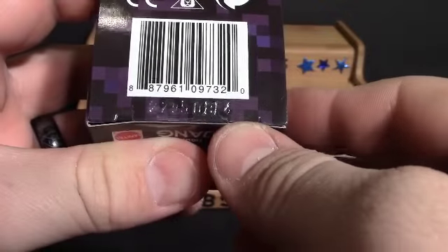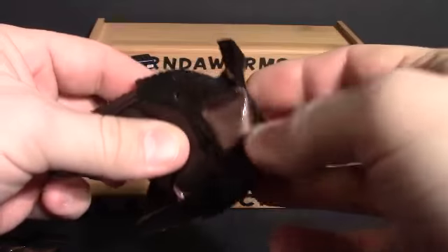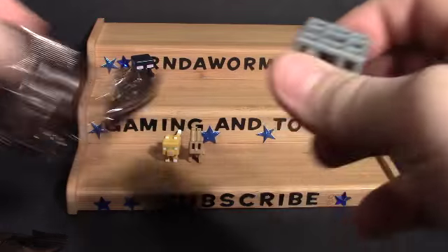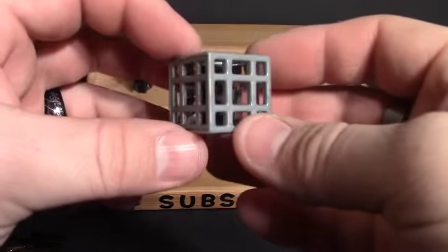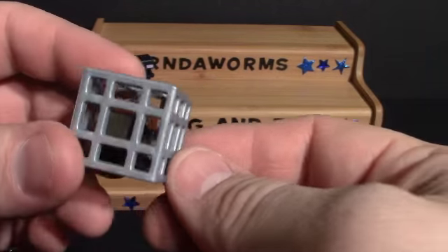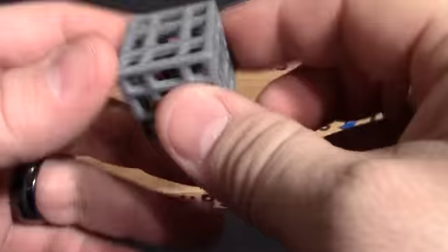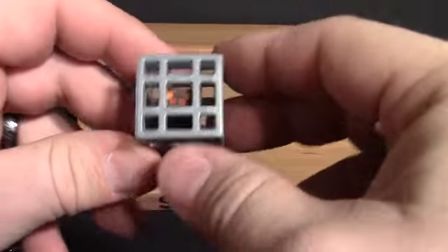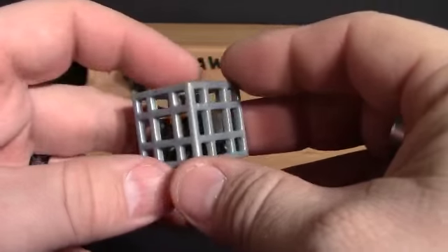And our last letter is F. I can feel what this one is — this is actually the one I wanted most. It is the Spawning Spider. Here's the Spawning Spider and it's actually encaged in this, and it is free floating in there. I think that one is my favorite one from the whole series.